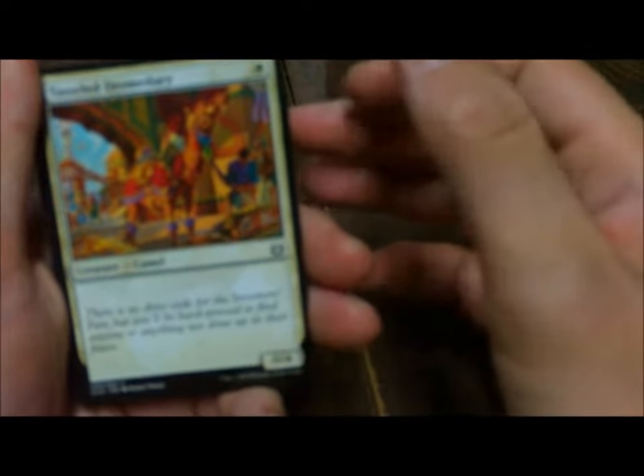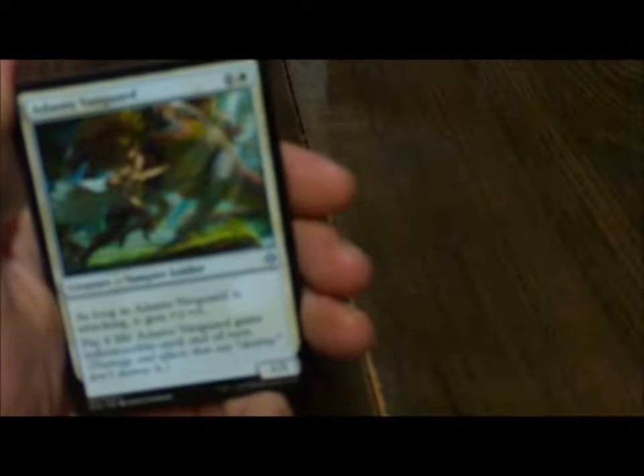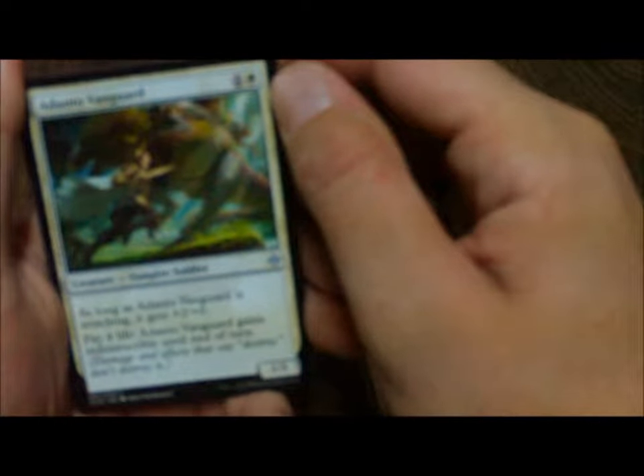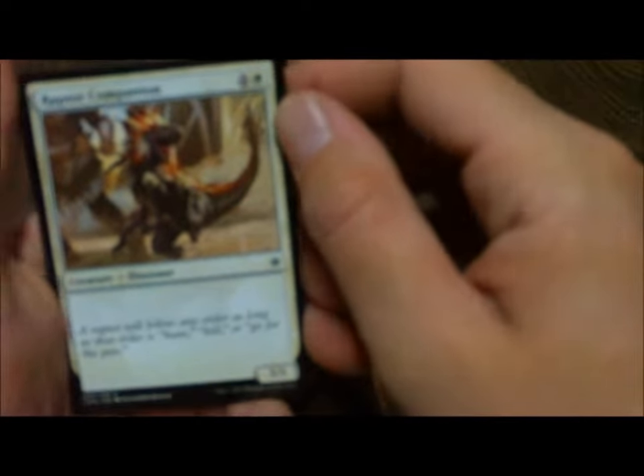Alright guys, we're going to start with white creatures. First is Duskborn Skymarcher, a 1-drop 1/1 Vampire Cleric with flying. Pay 1 white: target attacking vampire gets +1/+1 until end of turn. Then Tasseled Dromedary, a 0/4 Camel, also a 1-drop. Bishop Soldier, 2/2 with Lifelink. Gotta love vampires. Adanto Vanguard, a 1/1 Vampire Soldier — as long as it's attacking it gets +2/+0, and you can pay 4 life to give it Indestructible until end of turn. I like that. Vampires are probably the way I should go with the deck, but them dinosaurs are looking pretty beast.